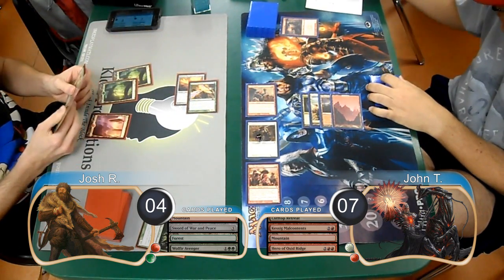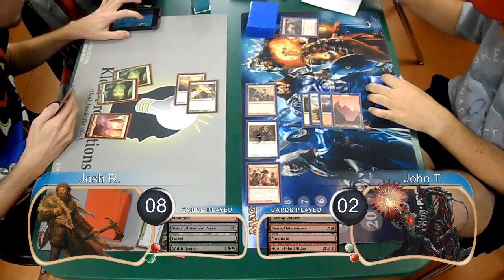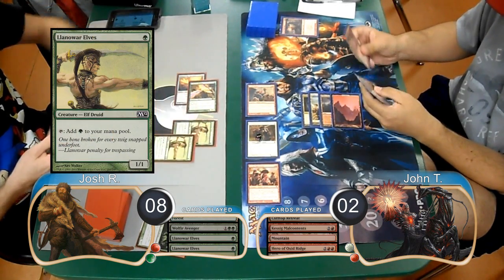Josh attacked with his bird again on his turn, going up to 8 and dropping John down to 2. Then post-combat, he played 2 Llanowar Elves.